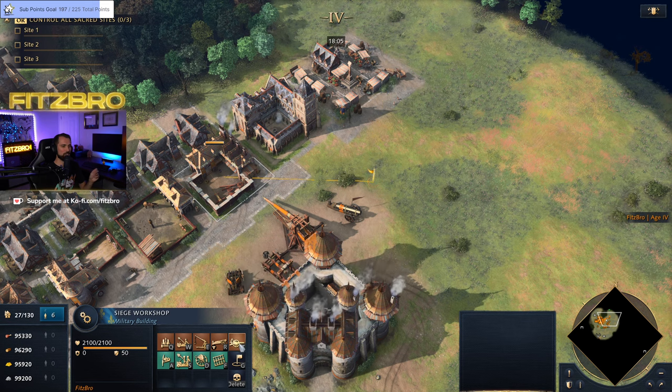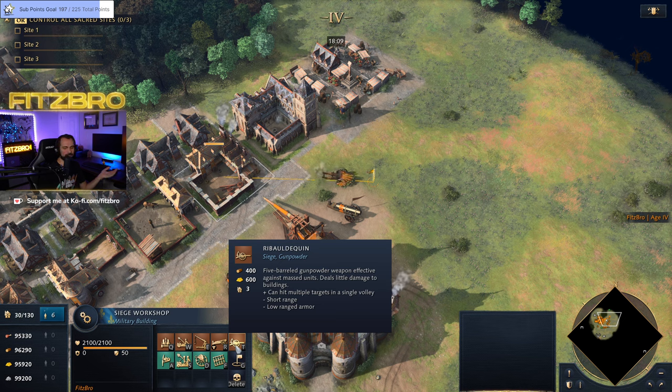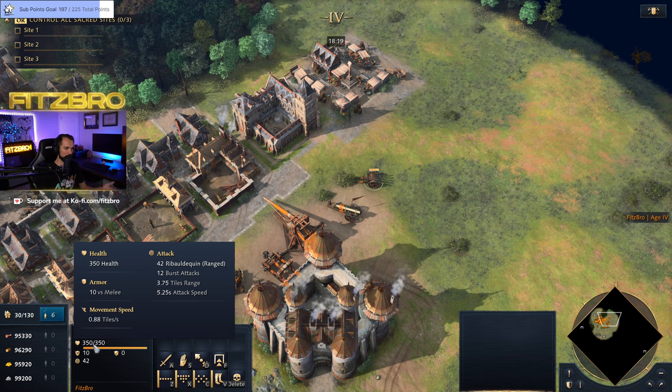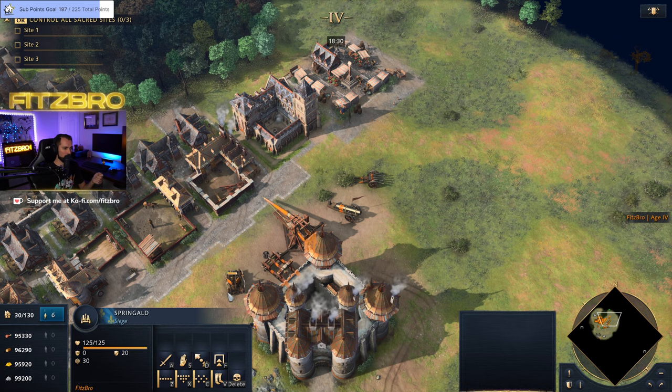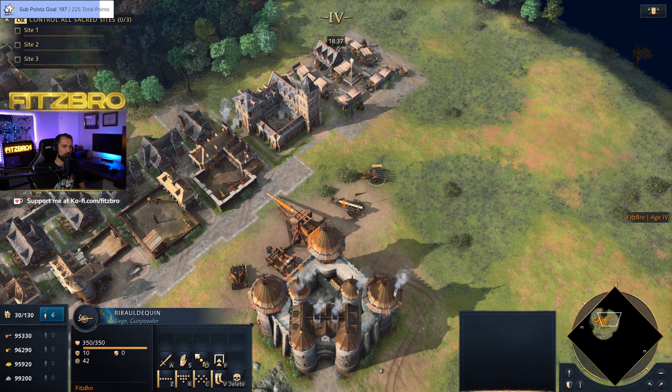The French have access to the Ribaldequin, which is a unique unit. It deals a little damage to buildings but can hit multiple targets. Looking at its stats: 42 damage, 12 burst — good for shredding infantry. It actually has 10 melee armor, which is unique; most siege units have zero melee armor and are very squishy to horseman or knight raids. That's one thing that makes the Ribaldequin special.